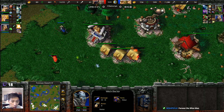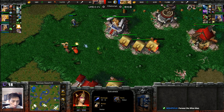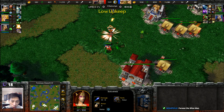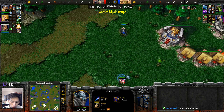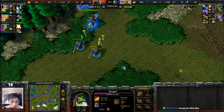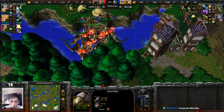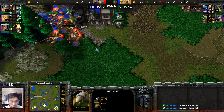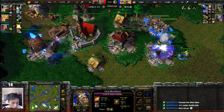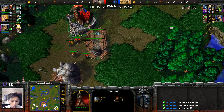Back to the south — Troll Witch Doctor placing Wards all over the place. A Stasis Trap goes down, giving the Witch Doctor the opportunity to attack that Sorceress for a while longer. Sorceress finally backs away. Tauren Chieftain and Farseer making their way back — 76 supply versus 80. Where is the Orc army? There it is: Blood Lusted Wind Riders at 76 over 80 supply. That is going to completely catch his opponent off guard.